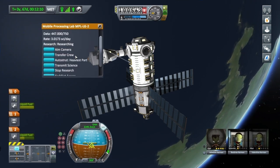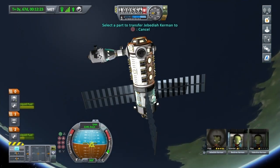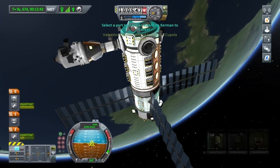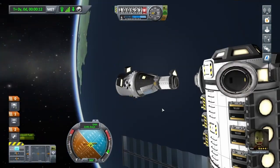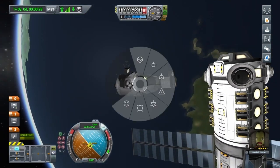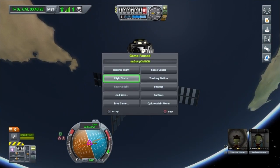Let's see if we can get Jeb in his little capsule and transfer him over. Undock him as well, put Val in the command seat. Let's just flip him round and move them away — that's it. He can be on another mission for later. Pop into the tracking station.